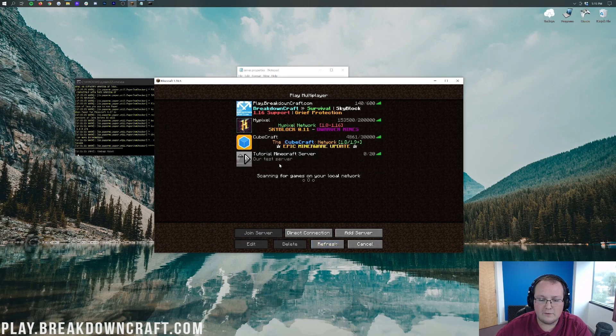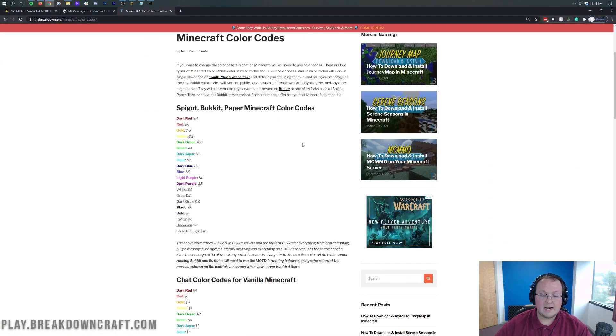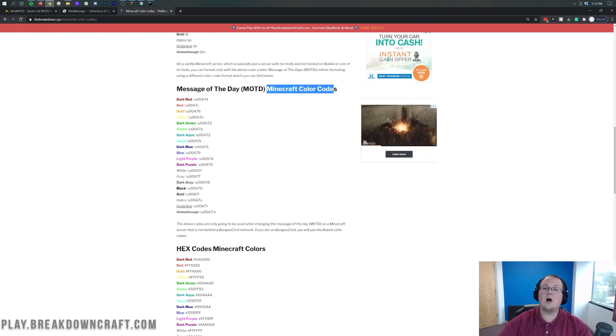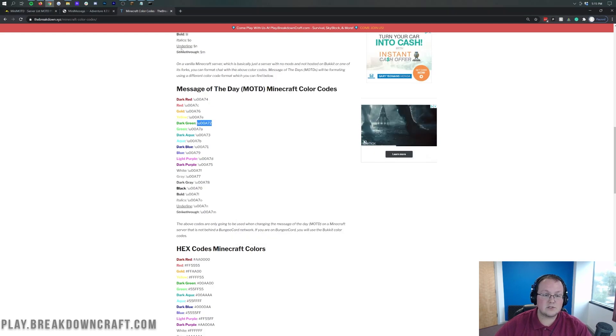So how do we fix that? How do we make it go from 'Our Test Server' to looking at least somewhat cool like these do? In that case, we want to go ahead and use color codes — but not the color codes that you're used to in Minecraft. We're going to be using a custom set of color codes that are linked in the description down below. If we go to this page and scroll all the way down to the bottom, we'll see 'message of the day MOTD Minecraft color codes.' These are the ones you're going to use in the message of the day. So if we want to go ahead and make this colorful, we'll pull this up and we're just going to do some copying and pasting. We're going to use dark green.